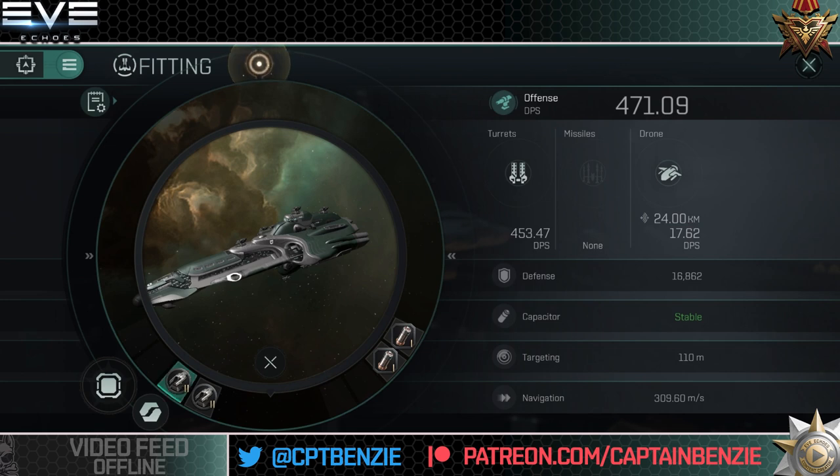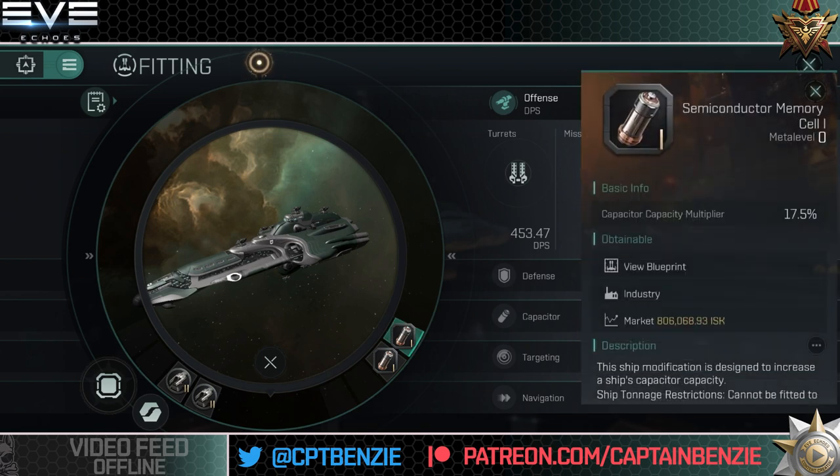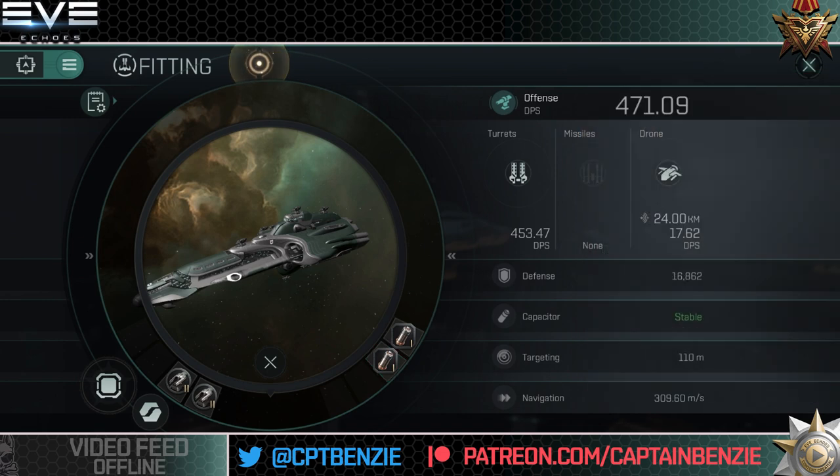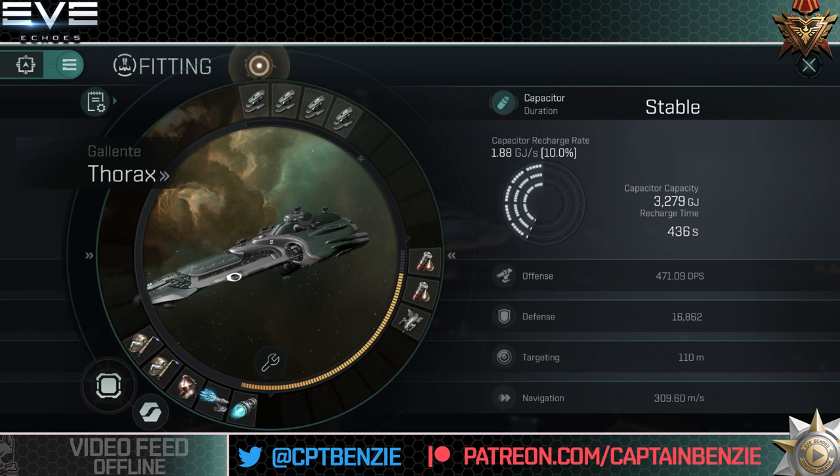For the rigs: in the combat rig slots I've gone for a Collision Accelerator and a Burst Aerator — activation time adjustment and damage bonus. This is the straight-up DPS setup: by increasing damage and reducing time between shots, you're attacking both ends of the calculation to deal as much damage as you can. One Collision and one Burst is the best combination. In the engineering rigs, I've gone for a Semiconductor Memory Cell and a Capacitor Control Circuit, which helps maintain the ship's capacitor stability — it's on the lower end of stability but stable is stable, and you won't be running everything all the time anyway.